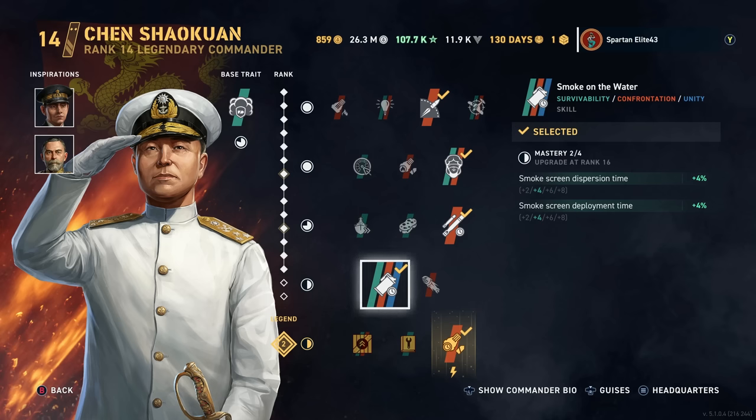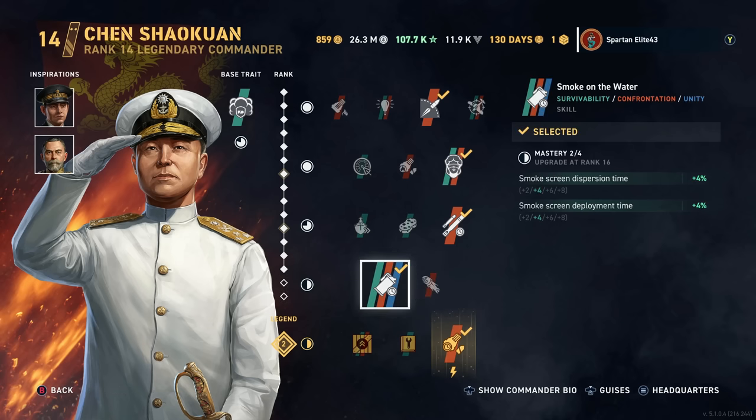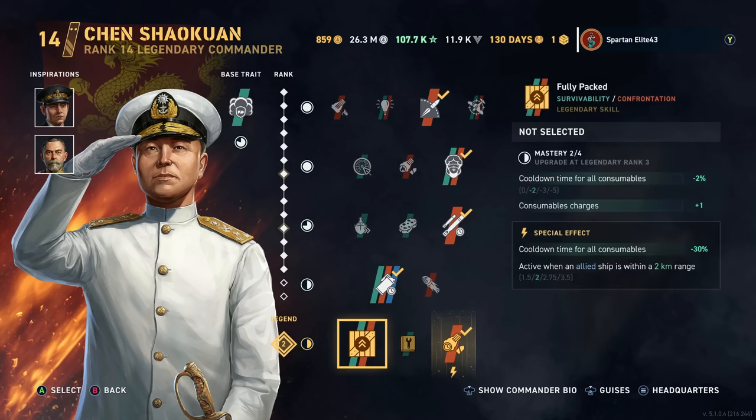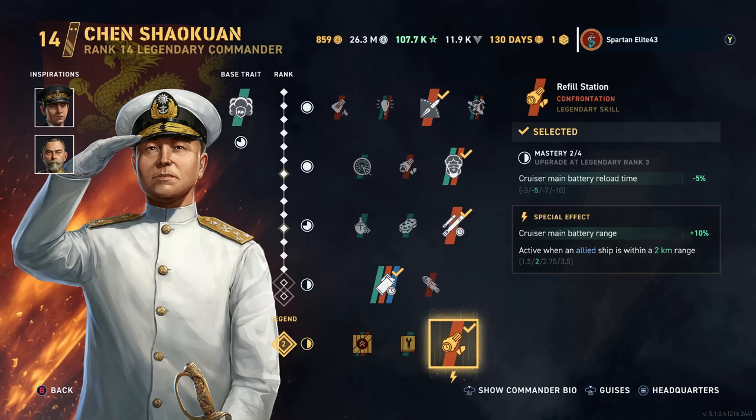We were running back in stock, so that's what we're going with. And then smoke on the water, obviously. Later on, when you do get a reload booster for your torpedoes, this is probably your better bet because you get an extra torp reload booster, plus it increases your cooldown for the torp reload boosters. But for now, smoke on the water is definitely my choice because we don't have a reload booster, so it doesn't do you any good. So refill station, obviously, for our legendary perk. Going refill station is just the obvious choice here, at least in my opinion.